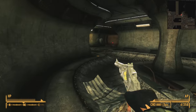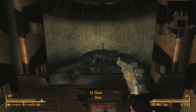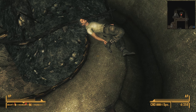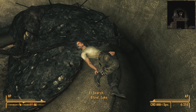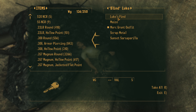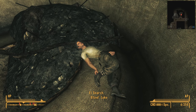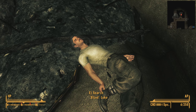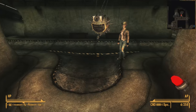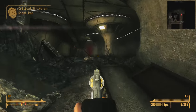Lying dead on the ground is Blind Luke. On his corpse we don't find much, but we do find Luke's Find. The icon says it's a key — could Luke's Find be the key to the sealed sewers we found earlier? We'll take it just in case. This leaves only two paths left to explore: to go through the doors to the eastern sewers, or to take the final tube all the way north. We'll do that first.